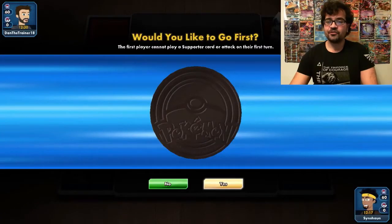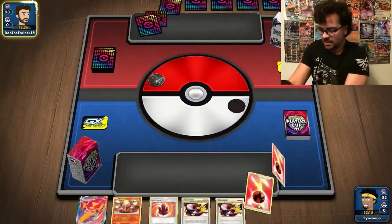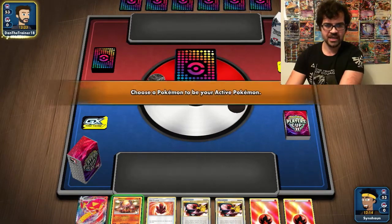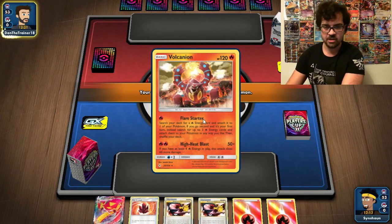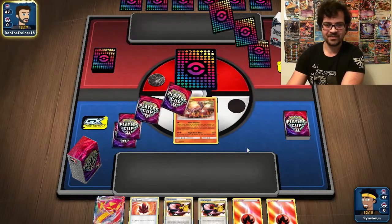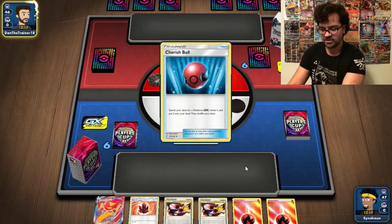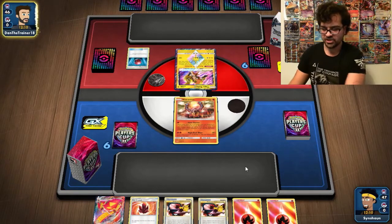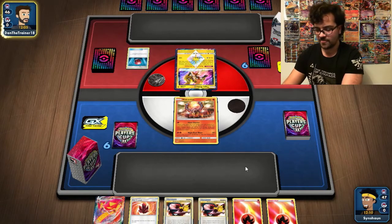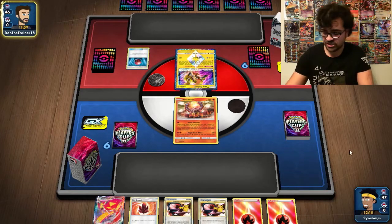We're back for Game 2. We flip and win the coin — and we will not be going first. As explained in the deck profile, the best Turn 1 is to go Volcanion, which we do happen to start with here. We are going to lose a Fire Energy and a Fire Crystal because we are going to go for a Dedenne — which could potentially be greedy. Going for the Centiscorch VMAX would leave us with an empty hand, which is not what we want.